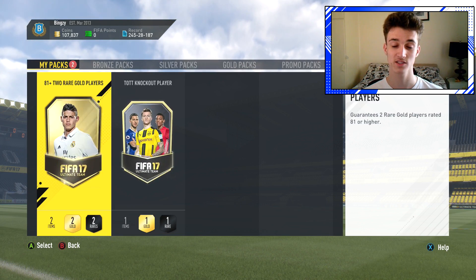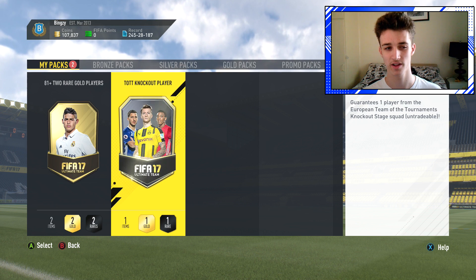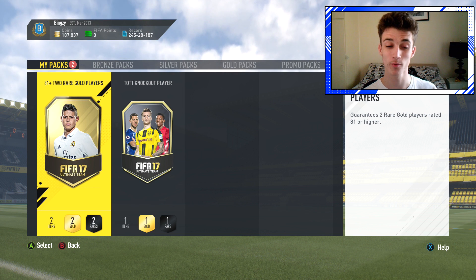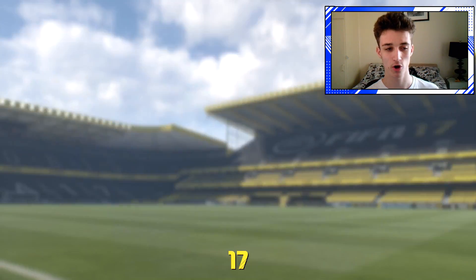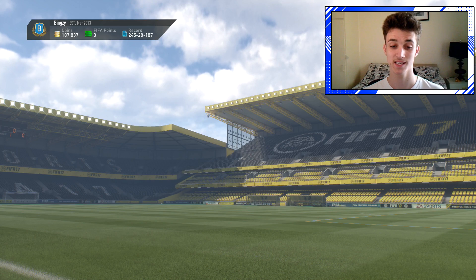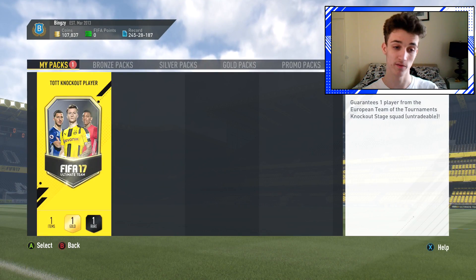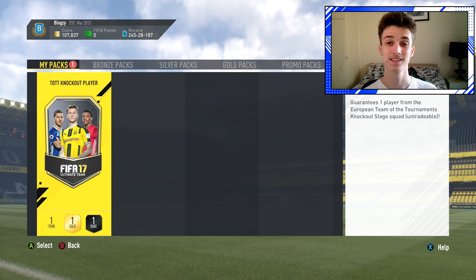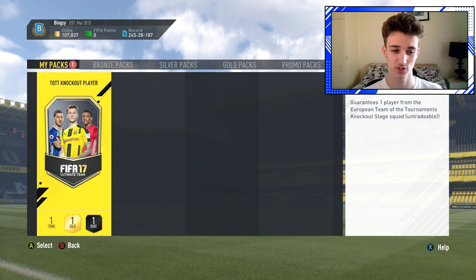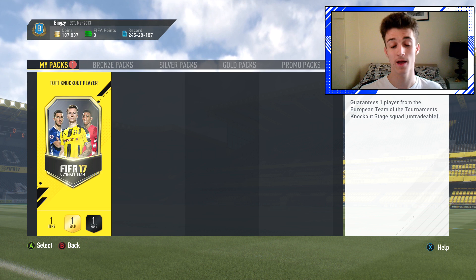But basically guys, my idea is from these two packs we're going to build a team and go into a game. This player is obviously untradeable, the SBC cost me - I was on 140,000 coins so like 33,000 coins which isn't too bad to be honest. Those players are selling for about 20k so we can only lose about 10,000 coins. I've seen pretty much everyone I've watched get a walkout though and I've been looking for one. These packs have been looking at me for like the past two days - I don't know if I'm going to do them, I don't know if it's worth it.